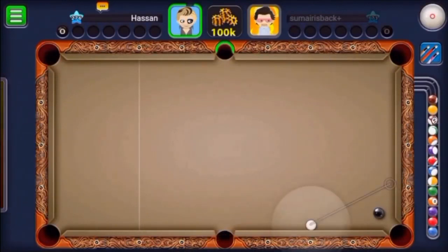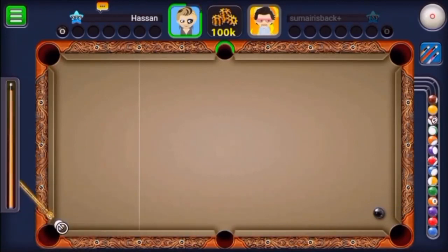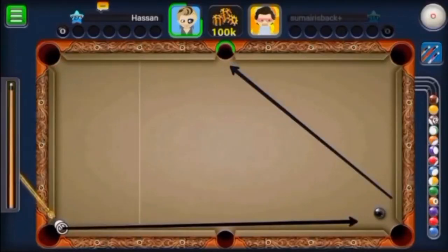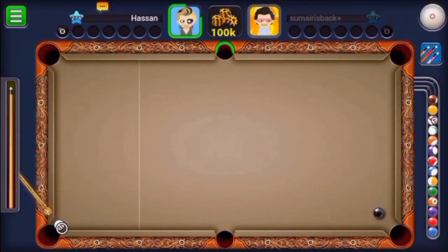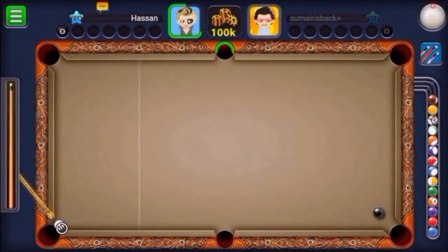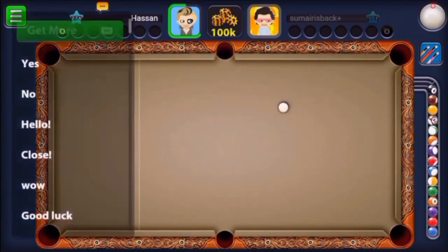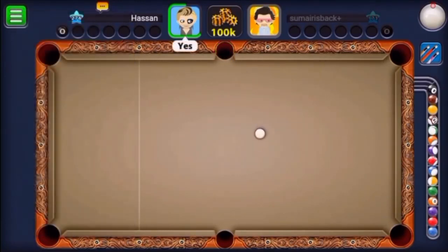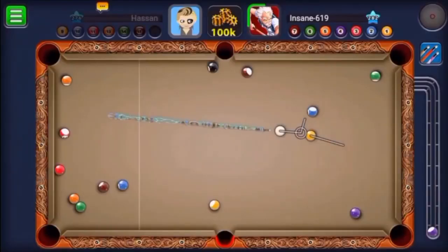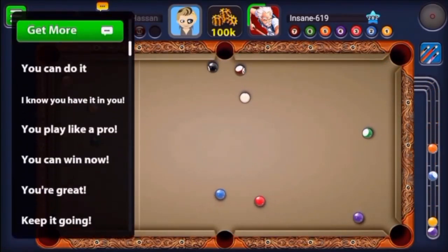Don't worry guys - if you feel like you're a good player, send me on Twitter or any other social media your gameplay and I will edit it and share it with the world. But look at this right now - he knows to use top front spin, it's gonna go to the side and then get the black into the middle pocket on the top. That's not normal guys, that was insane. Great shot over here Hassan.